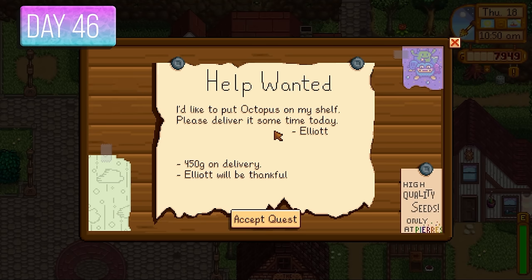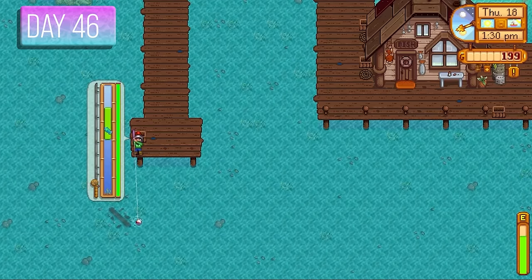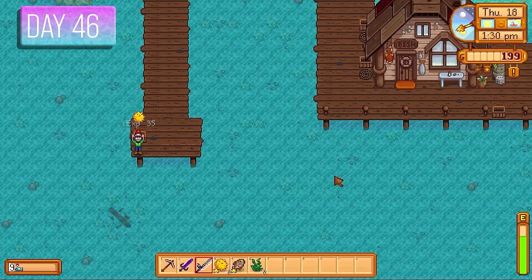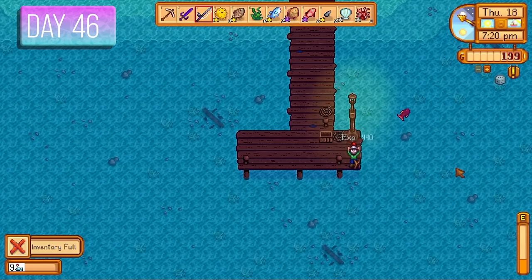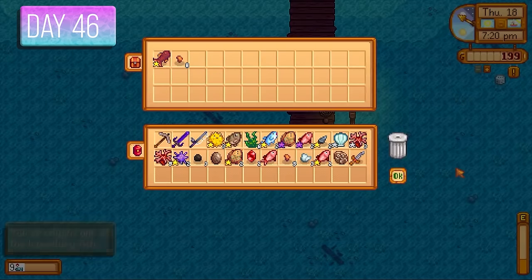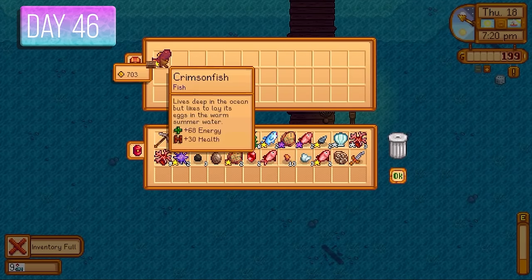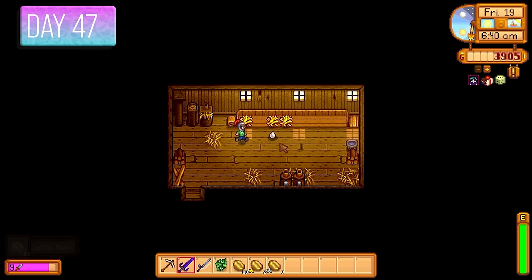The octopus only turns up on summer mornings so I was too late today, but I tackled some harder fish including the legendary Crimsonfish, which sold for 703 gold. I got a large egg and incubated it — hoping for a brown chicken. Day 47 — I finally got the octopus after a ferocious battle and gave it to Elliot for 450 gold. It was Demetrius's birthday, so I gave him ice cream because Demetrius loves ice cream.